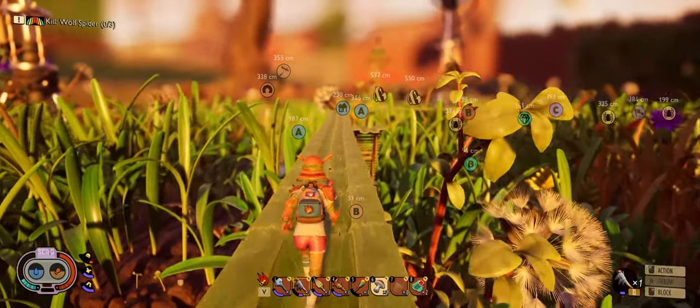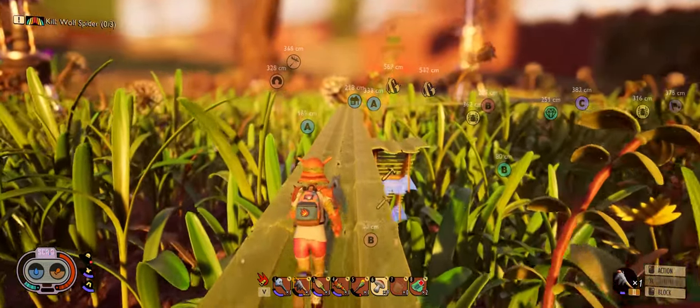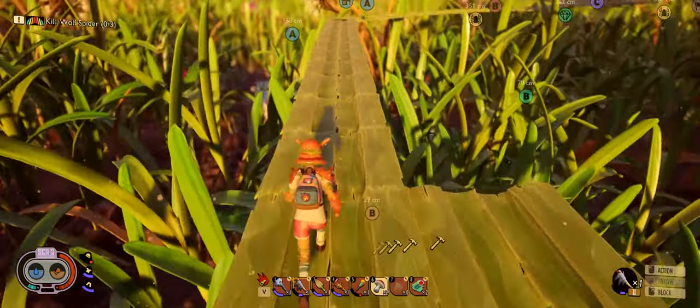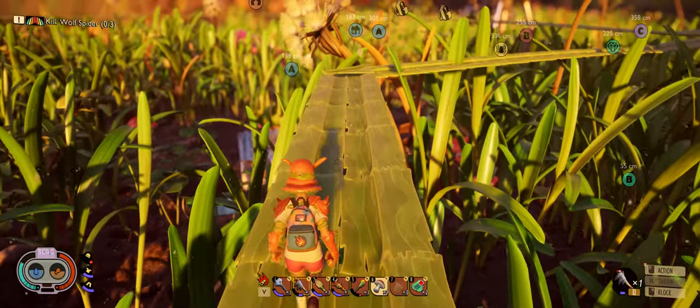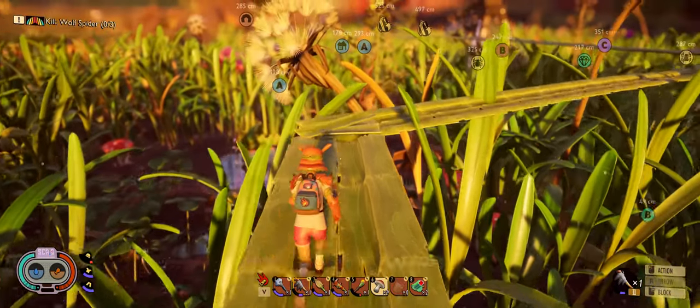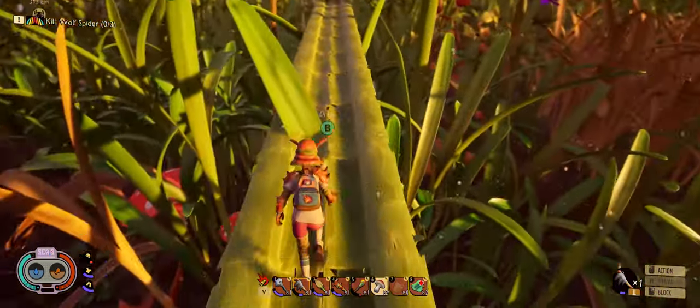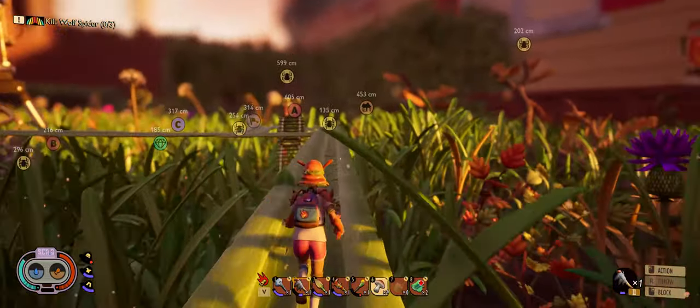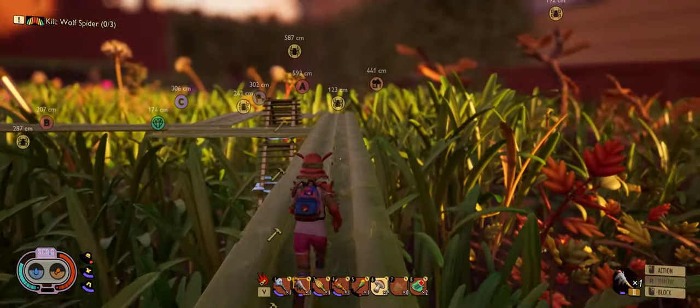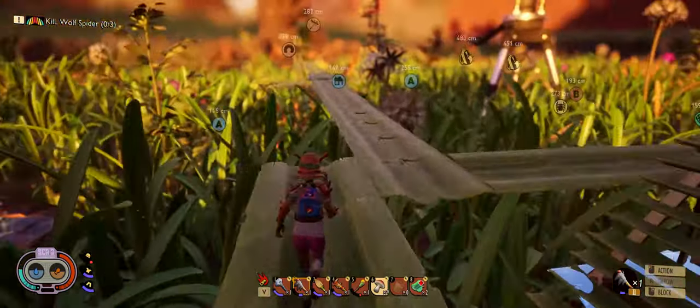I'm not sure building these trestles is a good idea, because if you wander down below you'd collect a lot more resources — but it's safe, or relatively. I was worried when I heard about the bird that it was going to come down and destroy the trestle, but I guess the bird doesn't actually do much so far.